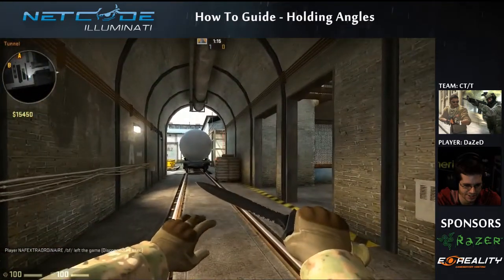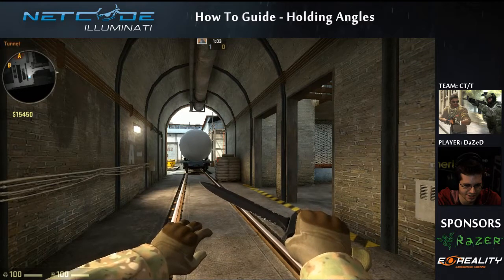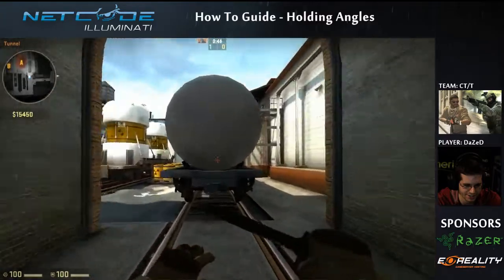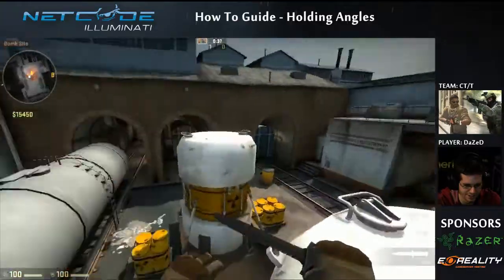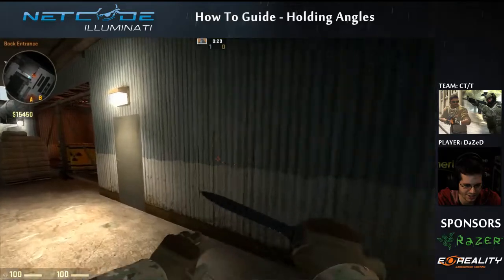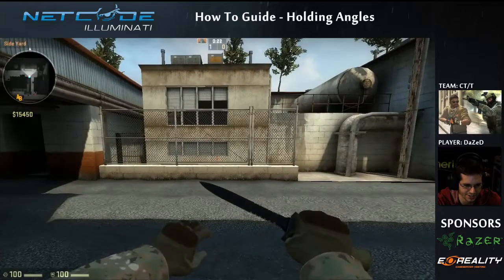So just to recap — do hold off angles and peek out every five to ten seconds. You don't want to hold stationary common pre-fire angles because that's how you get in trouble against good players with great crosshair placement. You might get away with holding common angles in lower matchmaking ranks, but as you rise through the ranks people are going to pre-fire those with extreme confidence. You want to take high percentage kills, surprise the other players, and outsmart them. Anyway guys, it's been Dave from netcodesource.com — thanks for watching.